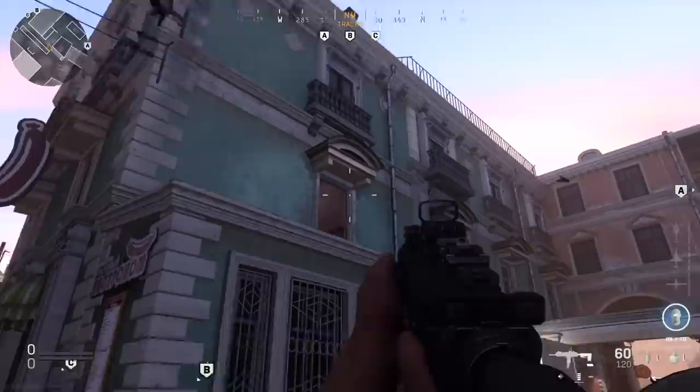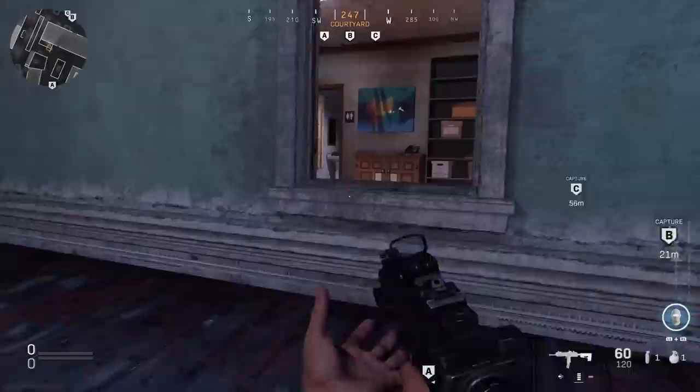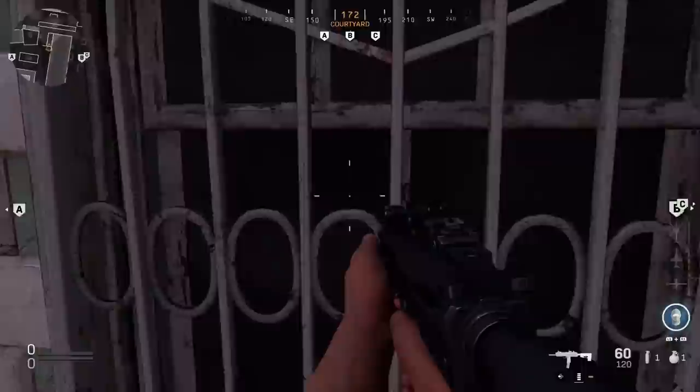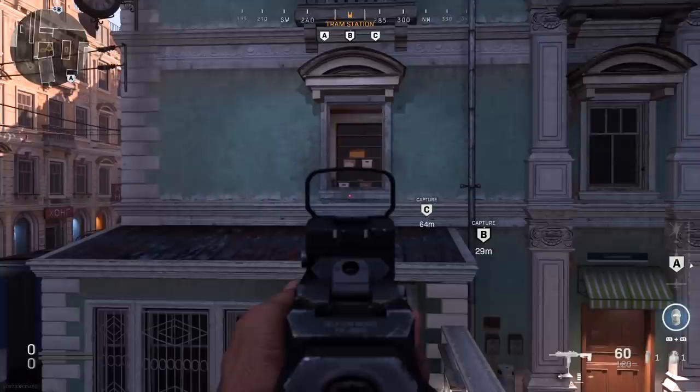Over in this area, a lot of people use the trash can to jump up and then get into this window. As a little alternative, if you're on the ground here, you can do the same thing from right here — you don't have to go all the way onto that trash can. Just jump on this small one right here, jump up, and there you go — gets you up to the window just a little bit faster.